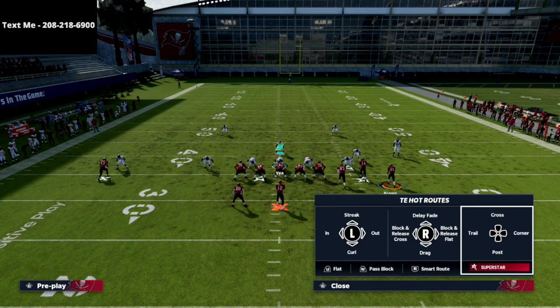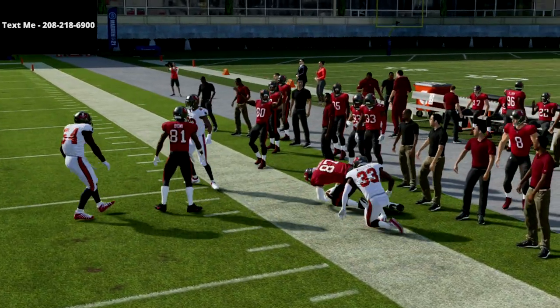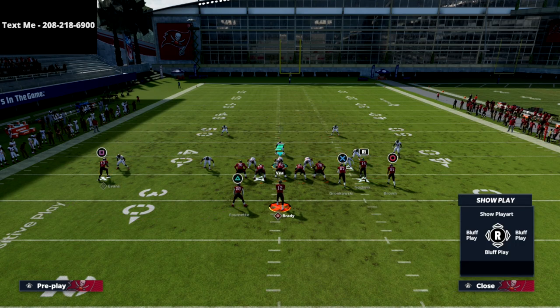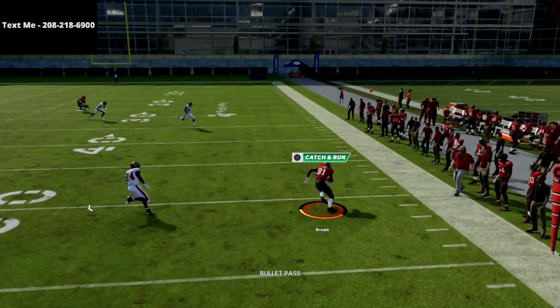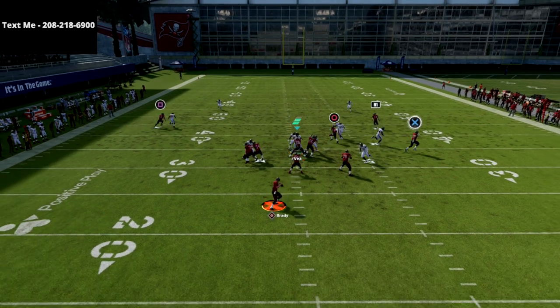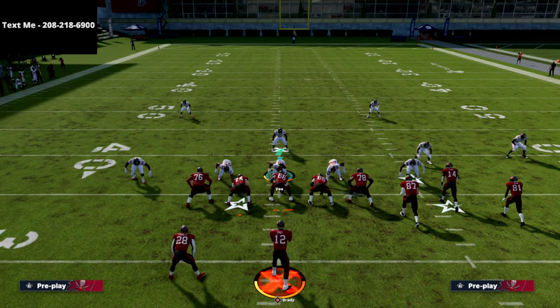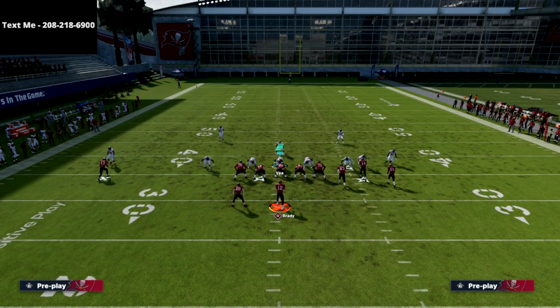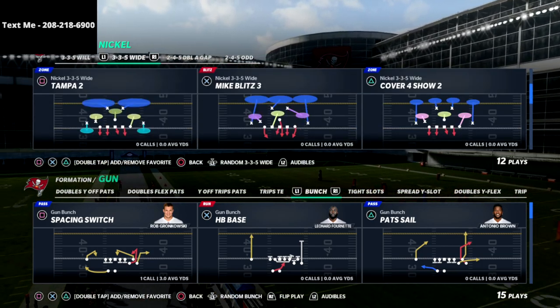Against man coverage, put your tight end on a quick five-yard out route — it's actually better than it's ever been. That's about 30 yards gained on a five-yard out route against man. The tight end in route is also really good this year. The C route kills man coverage when he has space to work. And the Pat Sail post absolutely kills man coverage — he cuts underneath, gets separation every single time, and you get a nice secure catch. If you want to run Gun Bunch, try Seattle, but New England's Gun Bunch is right there with it.